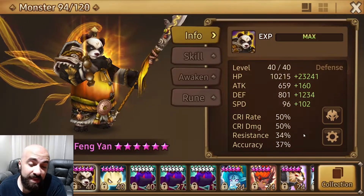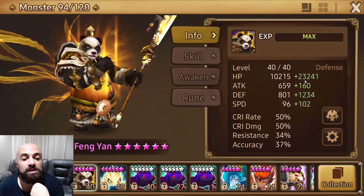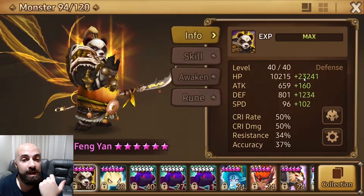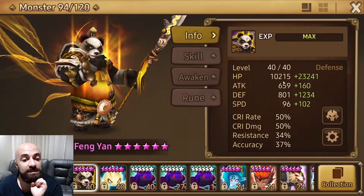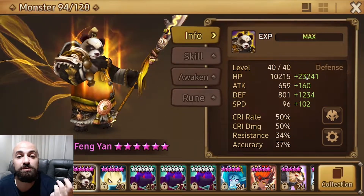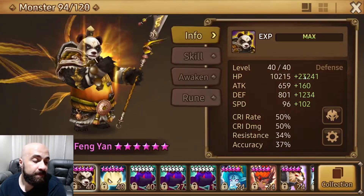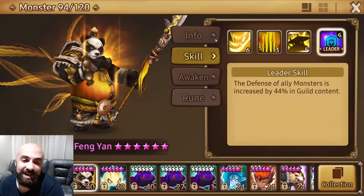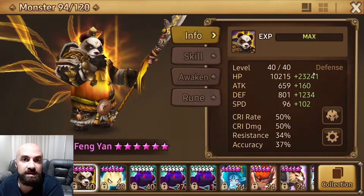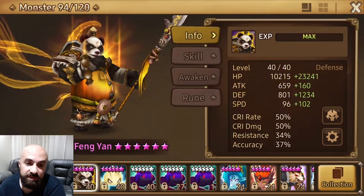For end game, aim for about 100–120 speed, 2k defense, and 20k+ HP. In Guild Wars, good solutions have around 14–15k defense. If he's hitting 3 cards that's 45k HP — mine only has 33k. Don't try to make him unlushable because Lushana will get him regardless. That's why you team him with fire monsters in Guild Wars, like a Perna, so Lushana is scared to attack.